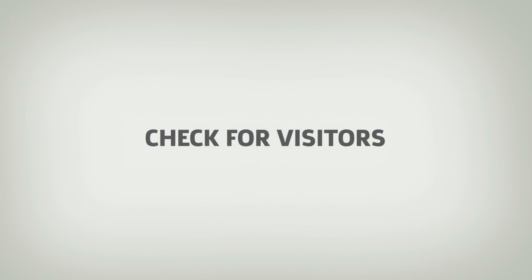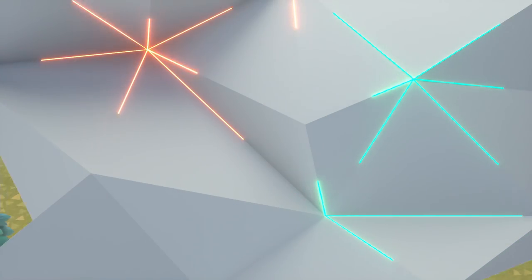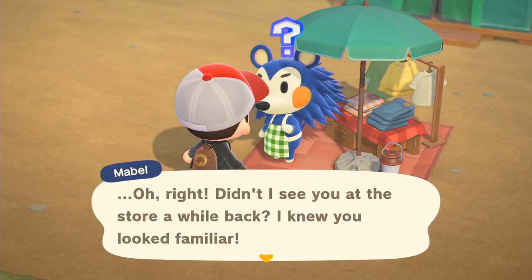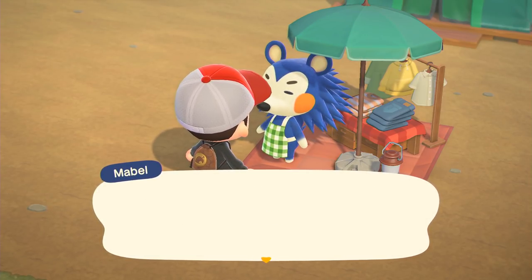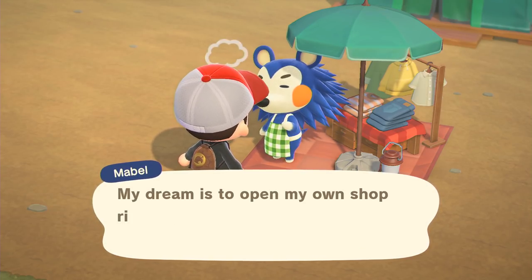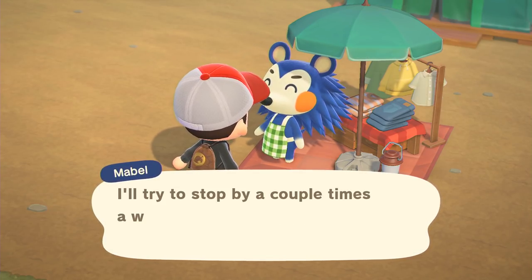Check for visitors. Speaking of Gulliver, he's not the only visitor that may show up on your island unannounced. There are a handful of special visitors like Celeste, Wisp, Mabel, Sahara, and others who might show up on any given day. I don't want to spoil what they do, but you should definitely keep a lookout for them.